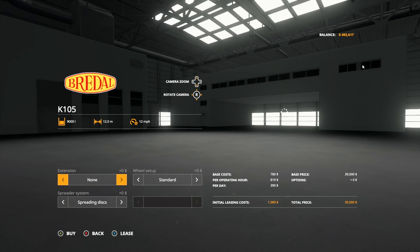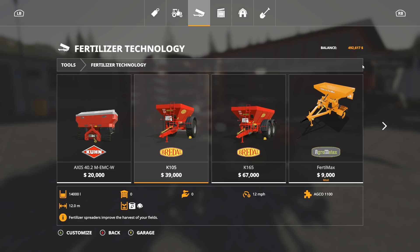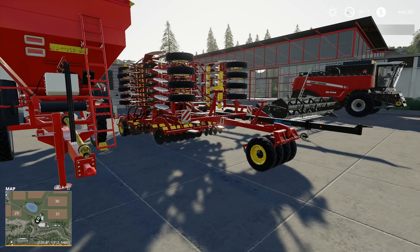We still need to get a fertilizer. I would recommend the Breedall K105 — we're going to get the large capacity top, narrow tires in case you ever need to use this after a crop has started growing, and definitely want the 6-meter spreading unit on it. That's $50,000 — it's expensive, but now you have a fertilizer and you can put lime down on the fields when they need lime. This does both liming and solid fertilizer.